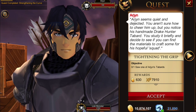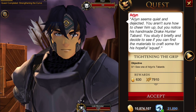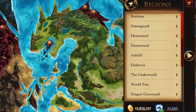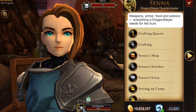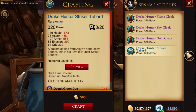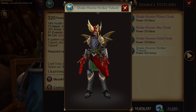Because you beat him so easily, Arjun is a little depressed about his skills. Cheer him up by finding the materials for his talbert and crafting one yourself. Big heads up here: even though this quest only says to craft one, you're actually going to need five to complete the quest. There are five one-hour crafting periods, so take advantage of that downtime to farm materials. The recipe from Sienna's stitching crafts is the Drake Hunter Striker Talbert, requiring one occult green dye and three clothing bundles.